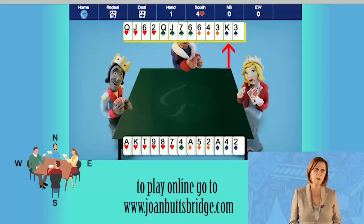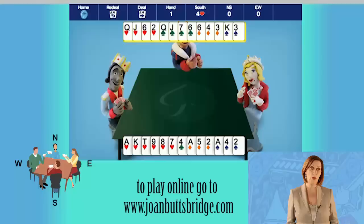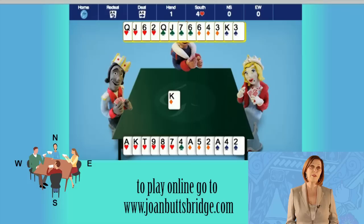Partner North holds one king — that's three points — two queens worth two points each, that's four, and two jacks worth one point each, that's two. The total is nine, and there are no length points to add because there's no suit longer than four cards. Hearts are trumps and the goal is ten tricks. The lead is the king of diamonds.